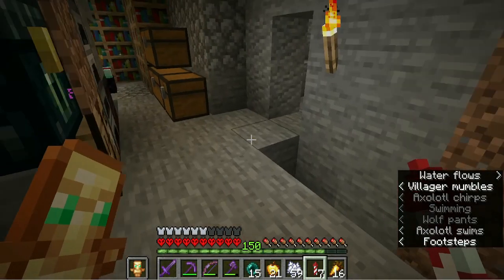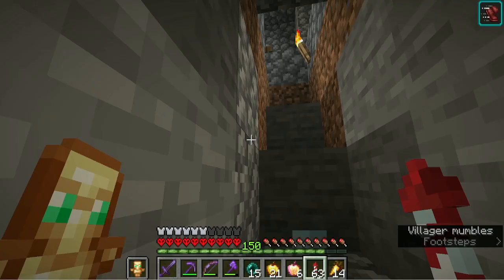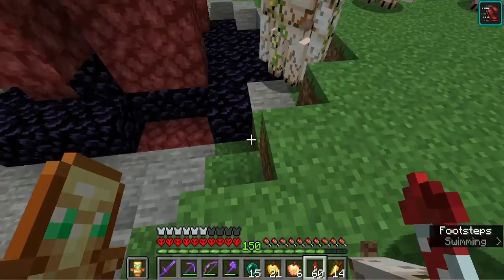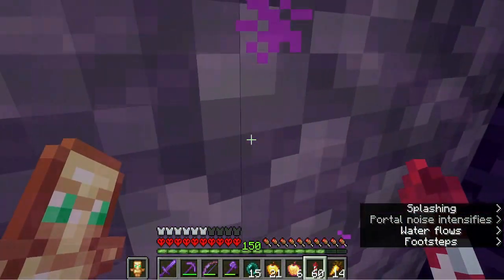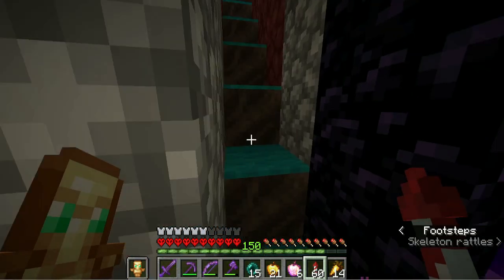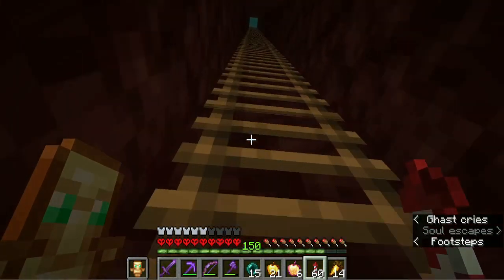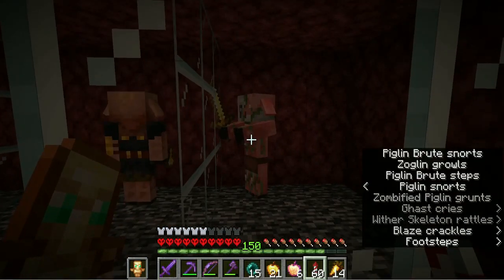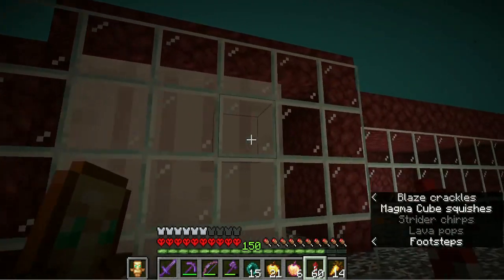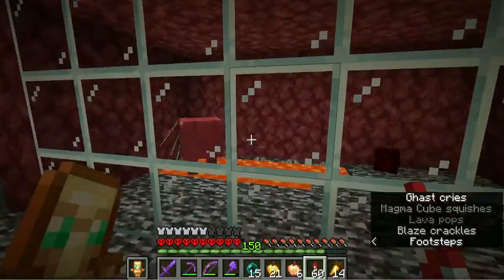I'm actually currently trying to get a beacon of every single type in my hardcore world, and I'll start with the easier ones — so I'll make the iron one first. Before I get into this project, I want to show you something I did that I didn't record: I trapped all of the nether mobs. We have a piglin, piglin brute, zombified piglin, a zoglin, hoglin, blaze, wither skeleton, a ghast — which was very irritating to get — a strider, and a magma cube.